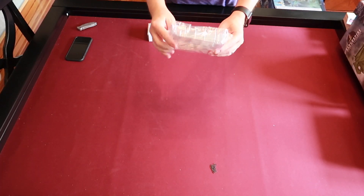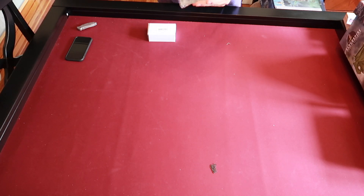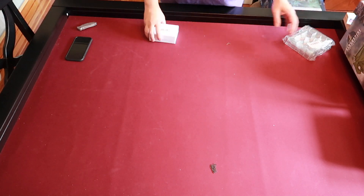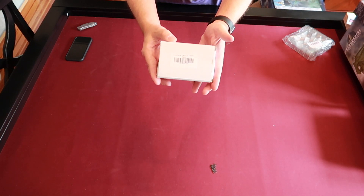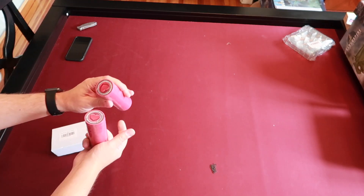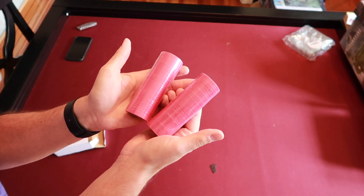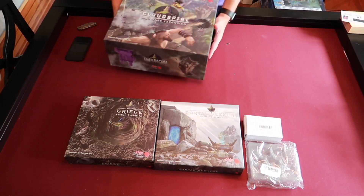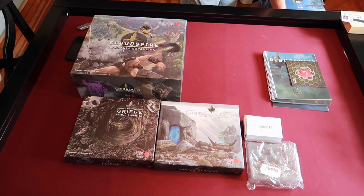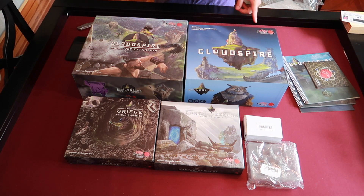Here are the other barracks. I'm not going to open these now — I'm going to open these when I sort the game out. They just look like there's some extra trays. And then the other thing that I believe was an add-on were the premium health tokens. These health tokens are much nicer — they're much heavier. There you have it. That's Cloud Spire by Chip Theory Games.